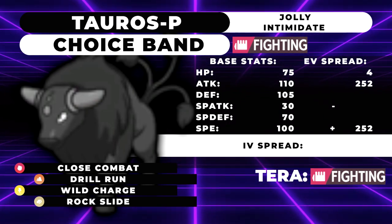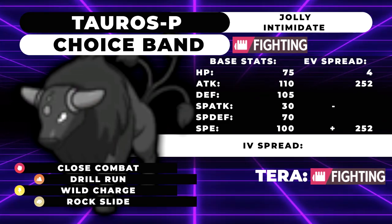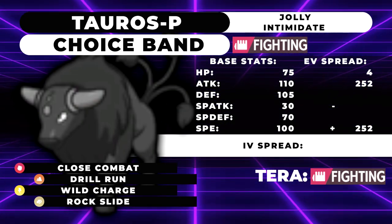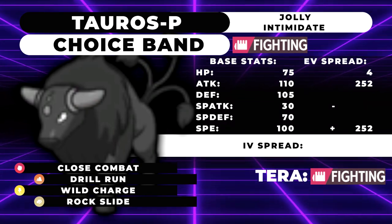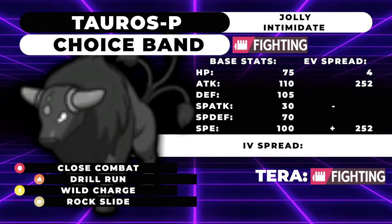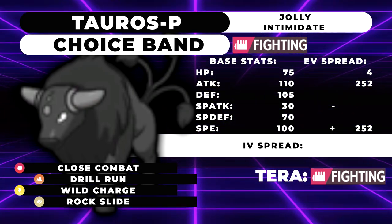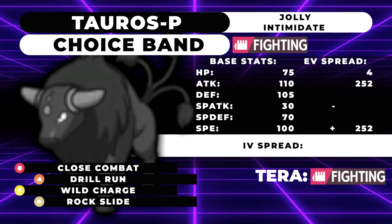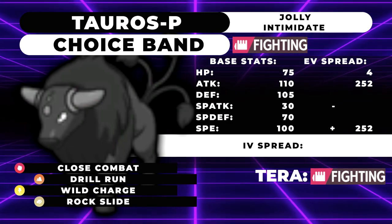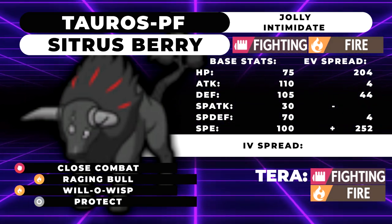Wild Charge is there to catch odd water types. If you manage to run into a rain team, being able to one-shot Pelipper is pretty useful. Other notable targets — Iron Bundle is something you can one-shot, and it's decent damage into Dondozo as well. The main thing I've actually built the rest of the Tauros around is beating Dragonite and Chien-Pao, which is a combo I'll explain in a second.